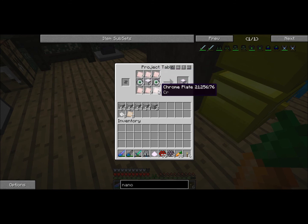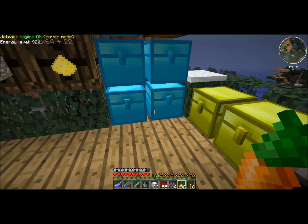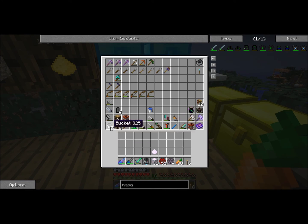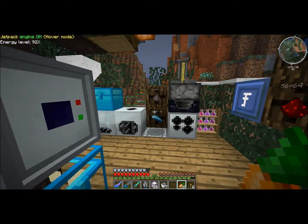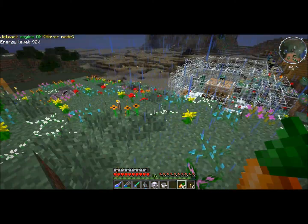It took a whole boatload of chrome, some iridium, and some emeralds. We're going to go ahead and make all of these — got 36 of them. We're going to need a couple of buckets. Let's throw this stuff down into our place here, into the basement.